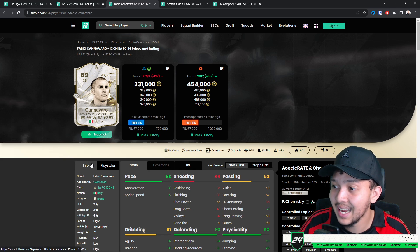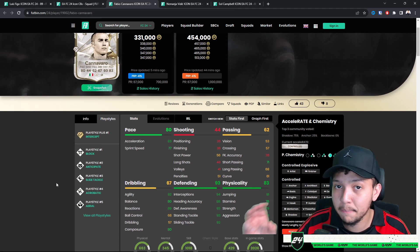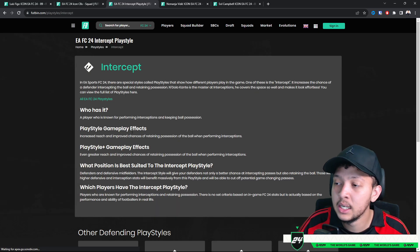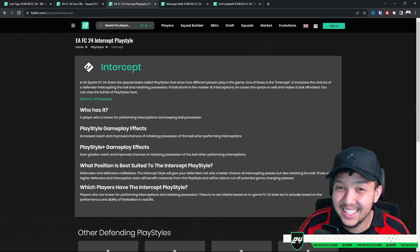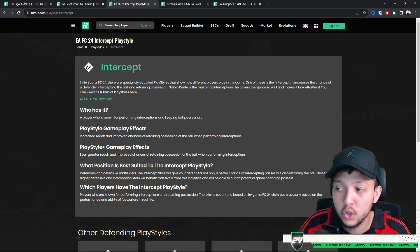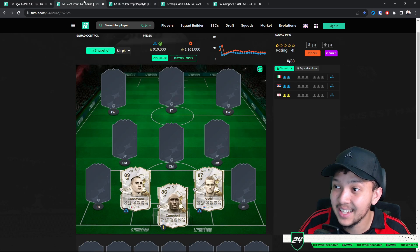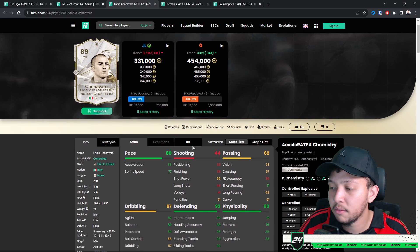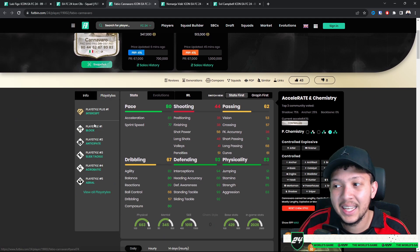Cannavaro at 330k — look at his play styles. He's got Intercept Plus, which makes him enormously good. I think he's one of the better center backs for price and value. The only issue is he's small — five foot nine — but that Intercept Plus play style gives him a higher reach and improved chance of retaining possession, increasing the likelihood of winning the ball.